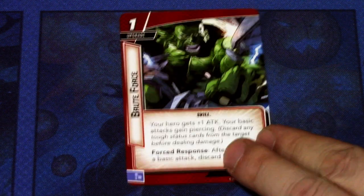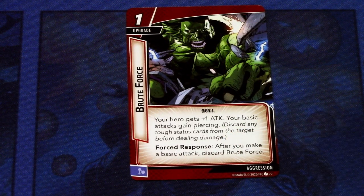Those are all the cards in the pre-built hero pack for Quicksilver. Now let's look at the rest of the new hero cards. We have Brute Force for Aggression — a one-cost upgrade, skill. Your hero gets plus one attack and your basic attack gains piercing: discard any tough status card from the target before dealing damage. Forced response: after you make a basic attack, discard Brute Force. There are three copies in the pack. A decent one-use boost to get rid of a tough status or pierce through defenses.